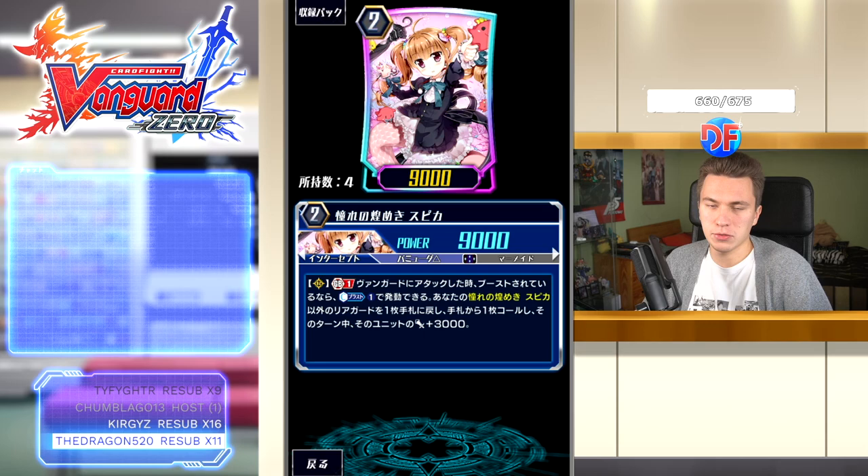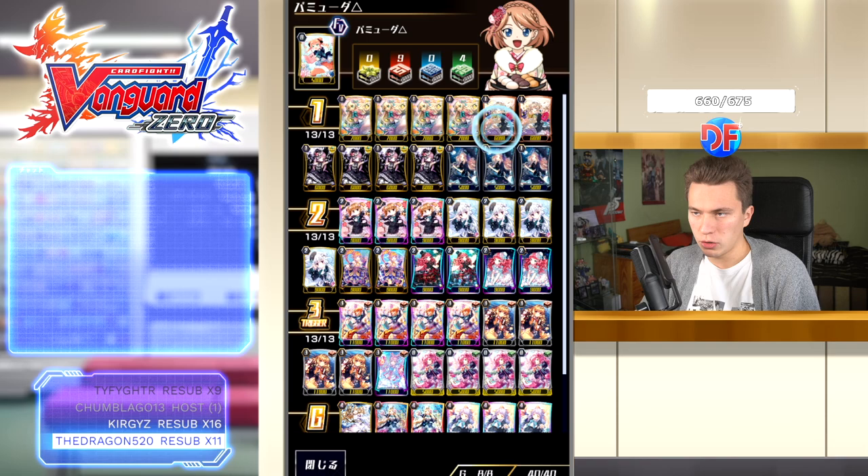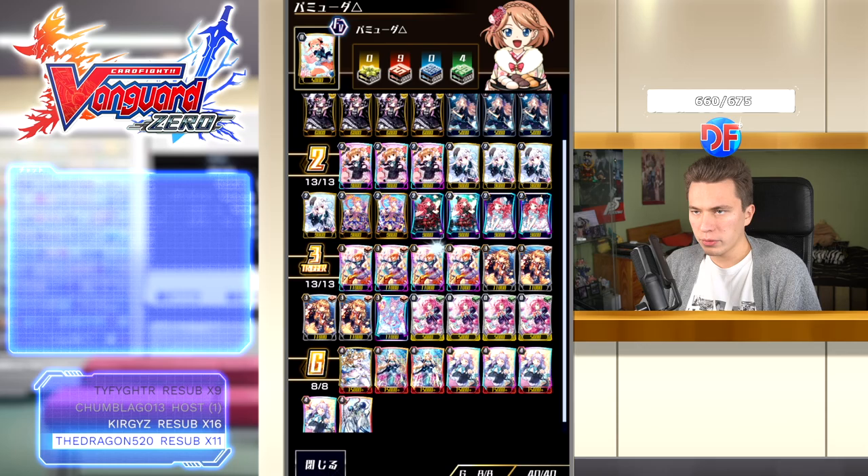Finally, three Spicas — our other multi-attacker. We basically always want to be doing at least four attacks per turn after we get to grade three. She says GB1: when she attacks the Vanguard while being boosted, count CB one, choose one of your non-Spica rearguards and bounce to hand, then choose a card from hand and call it. For that turn, that unit gets plus 3k. So if you call a grade two, it becomes 12k, and you can boost it with a 10k and it will hit for 22.